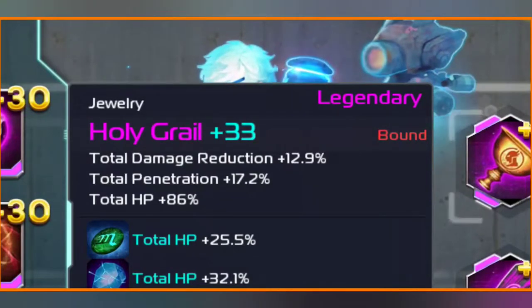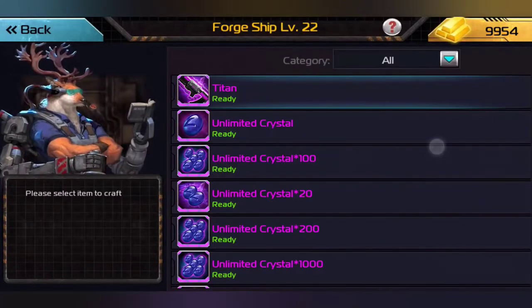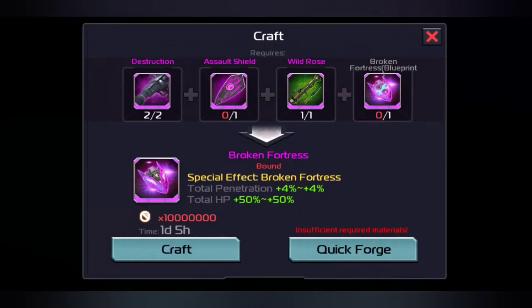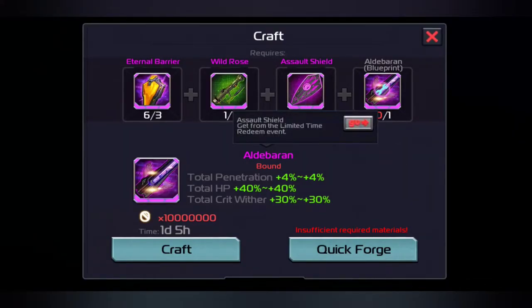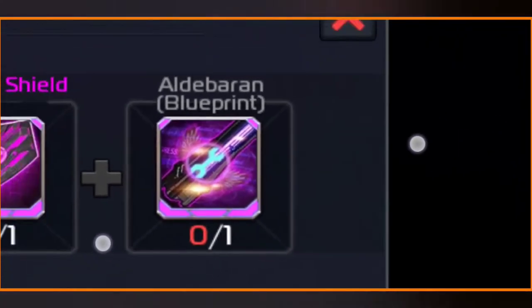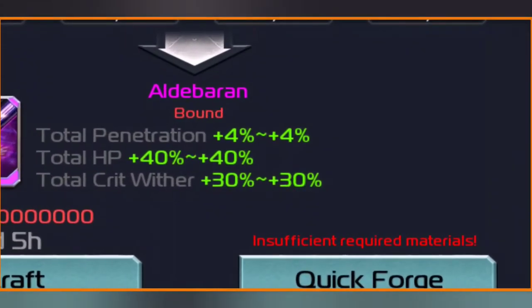Having that penetration is what's really going to help Rogers do his damage, because that's going to allow his origins to actually cut through the enemy. With the equipment that we are trying to get — weapon — we can actually make some stuff. What we can do is either get the Fortress, which is delicious, or we can get the Aldebaran, which is the one we really need. We have enough to make two Aldebarans, but we don't have enough of these stupid Aldebaran blueprints. Critical Wither is 30% at base stats, Total Health Points is 40% base stats, and Penetration is 4% at base stats. That's really good stuff.